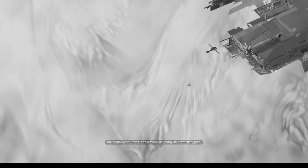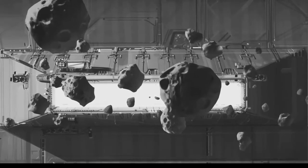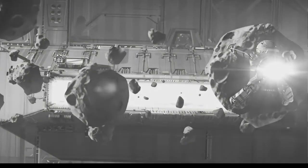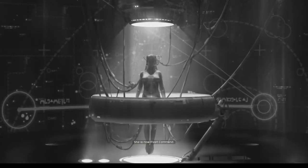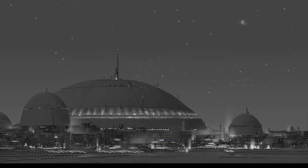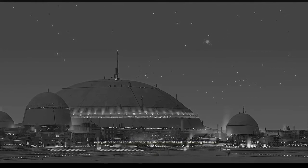The clans were united and a massive colony ship was designed. Construction would take 60 years. So 40 years after they found it, the clans were united and they started construction on a colony ship, which took 60 years to complete. It would demand new technologies, new industries, and new sacrifices. The greatest of these was made by the scientist Karen S'jet, who had herself permanently integrated into the colony ship as its living core — she is now Fleet Command. The promise of the guide stone united the entire population, focused on finding the true origin of their people.